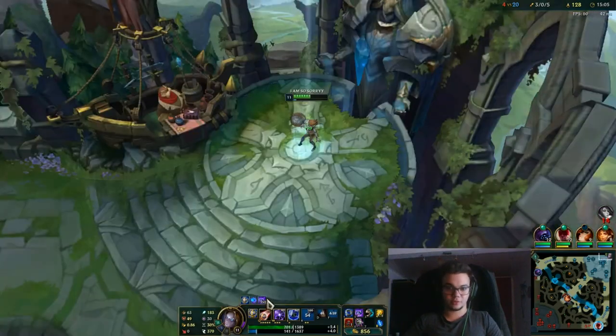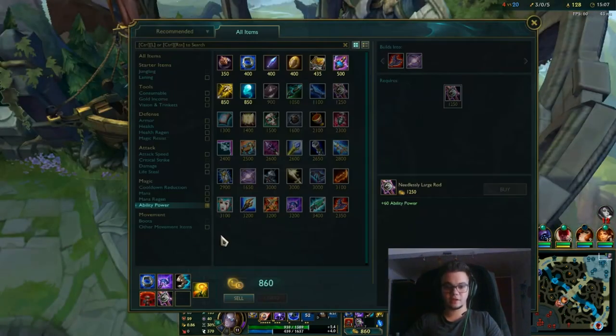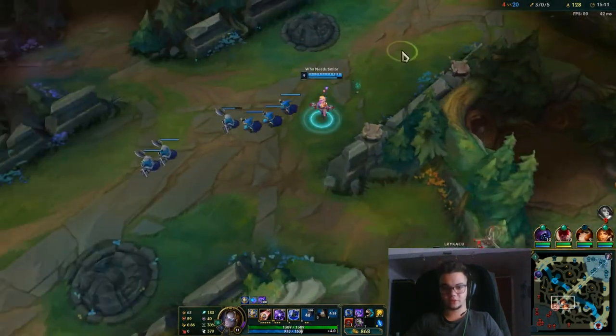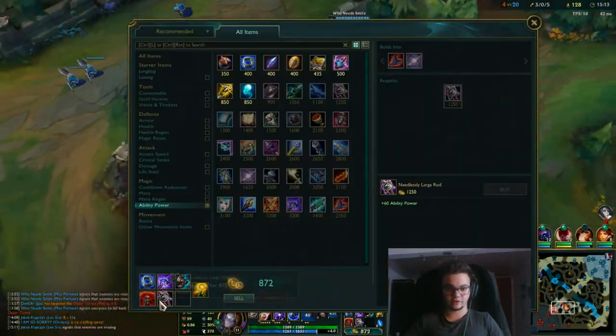As you can see I got another vision ward but I didn't put it down — that's a mistake, because you should always put those down. I have gold towards my Rabadon's but I don't have gold for another Needlessly Large Rod.